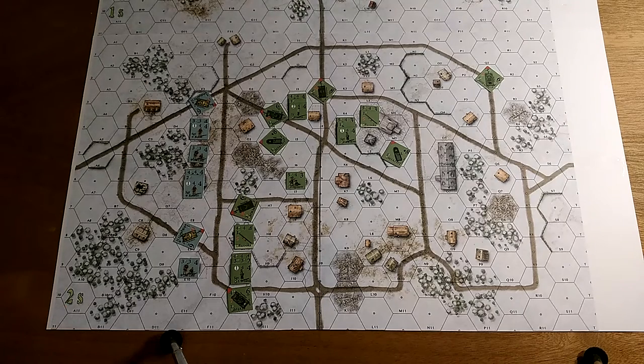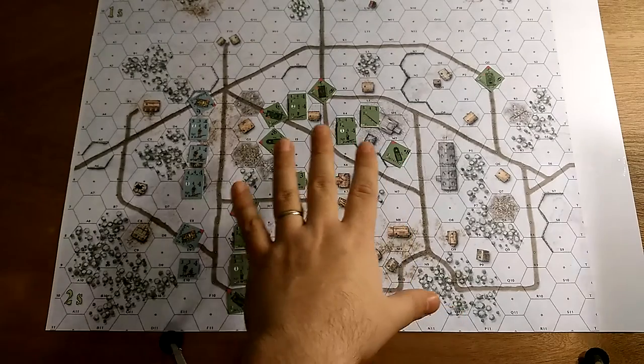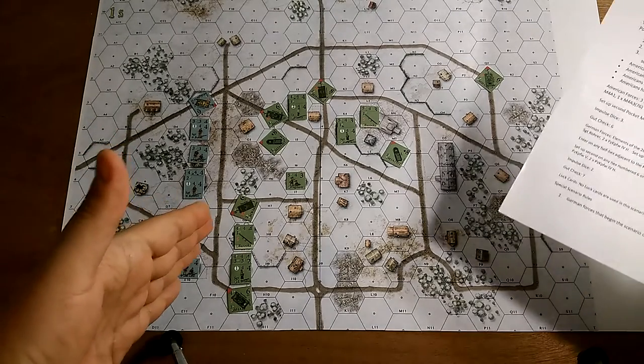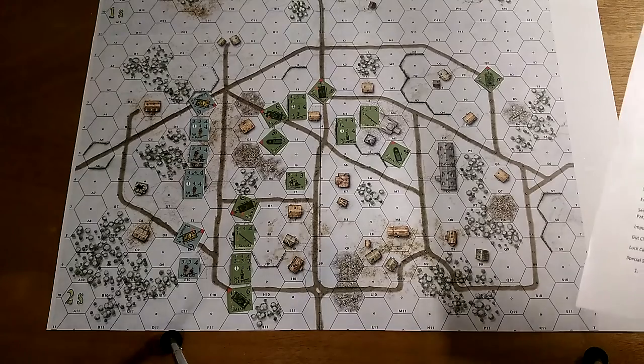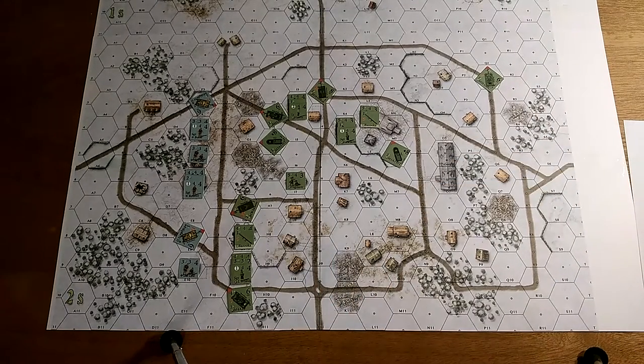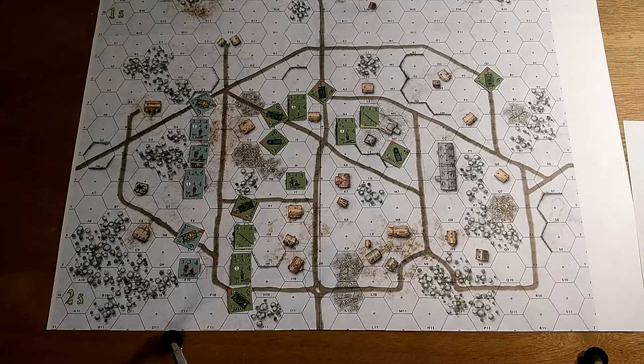The scenario I'm running is called 'Breaking Out,' though the name is not quite final. It's got American troops in the south and Germans up north and to the west. The scenario is called 'Breakout,' but there are no victory points for getting off the map — Americans get points for eliminating German targets, while Germans get points for controlling building hexes between rows E and Q. So really Americans are on the defense; it's more of a 'break in' for the Germans.